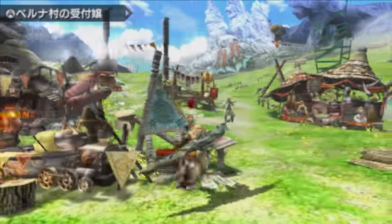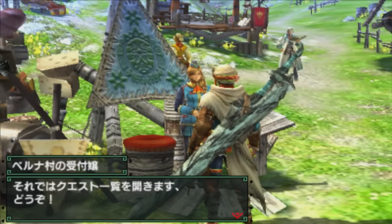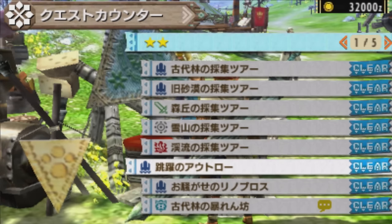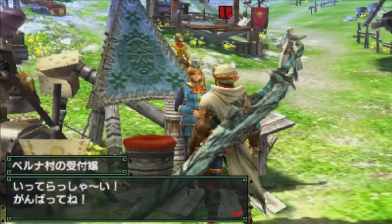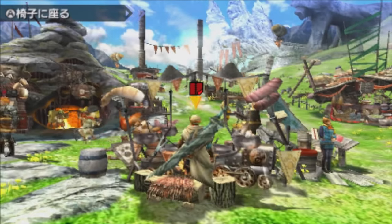Next we want to go out and fight this Great Maccao, finally. So we're going to be doing the low rank version in the first episode of my playthrough here. He first appears in Two Star Village. We'll also get to see the brand new area with Monster Hunter Generations, that being the prehistoric frontier.